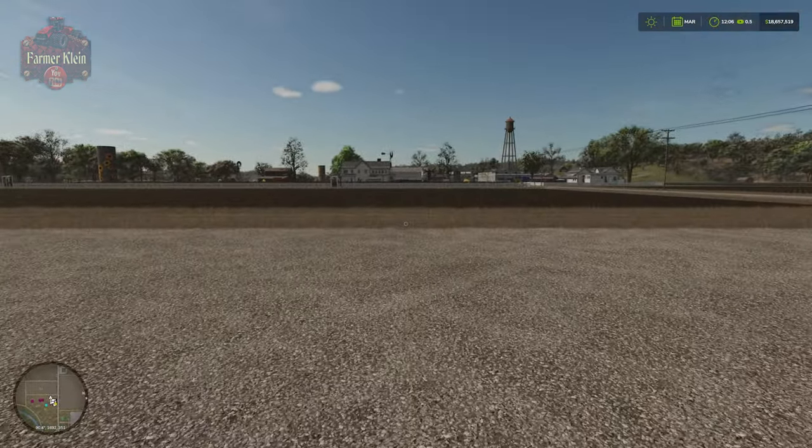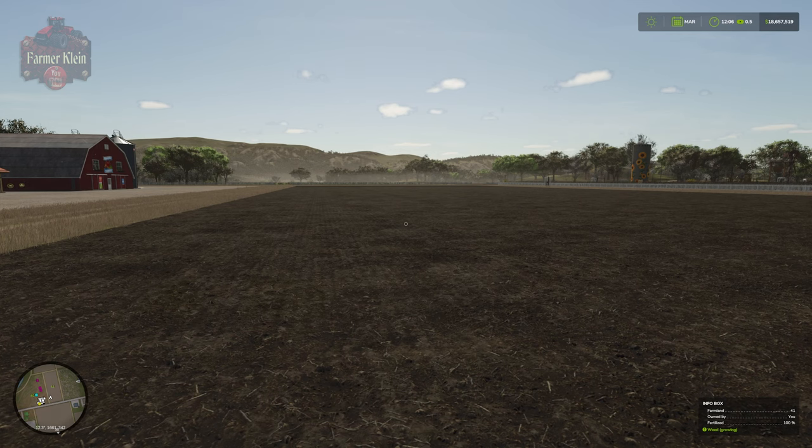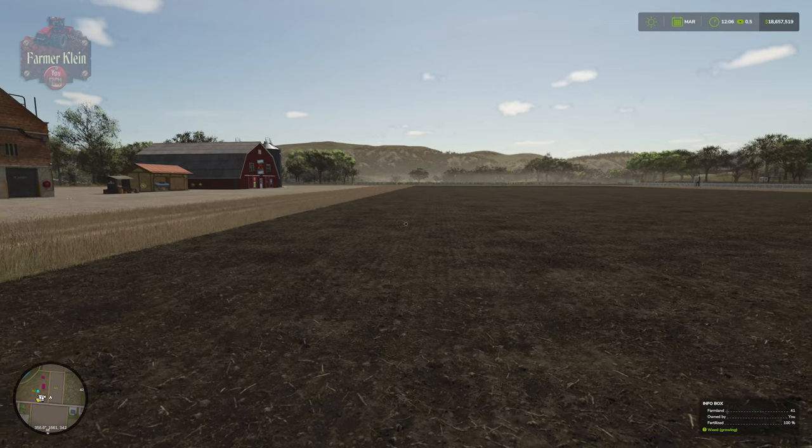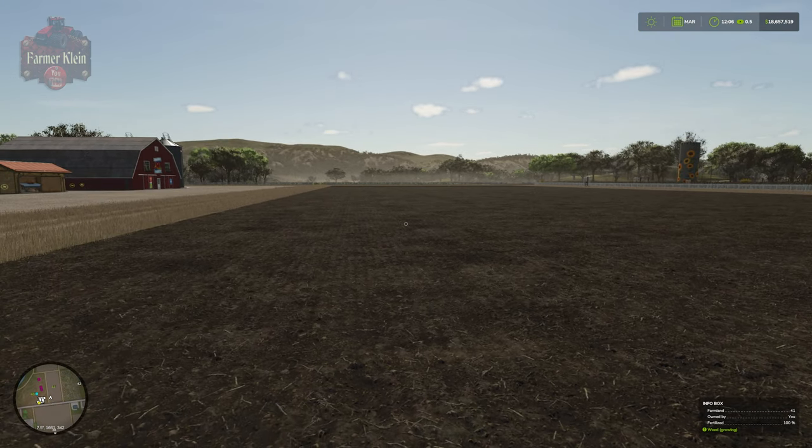We are here on Riverbend Springs at Field 41, which is approximately 1.18 hectares in size — about as close as we'll get to exactly one hectare, and it's a nice rectangle to work. In order to plant your peas, you need to have prepared your soil. This video won't cover field preparation; you can find that in the how-to-obtain-100%-yield-bonus video. We'll assume this field has already been mulched, plowed, and limed if needed, and we've gone ahead and fertilized to 100% and cultivated, so it's ready for planting.